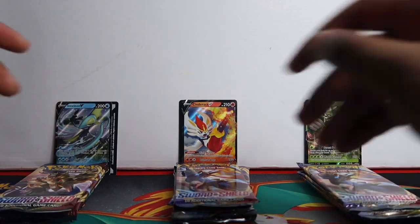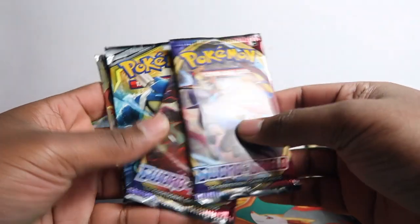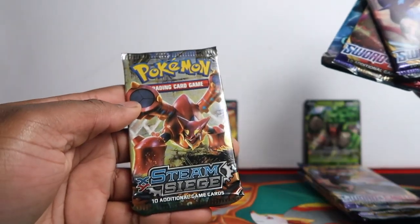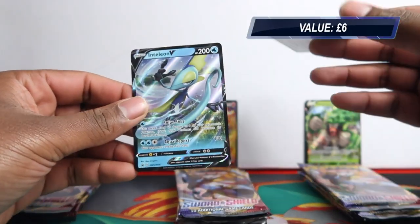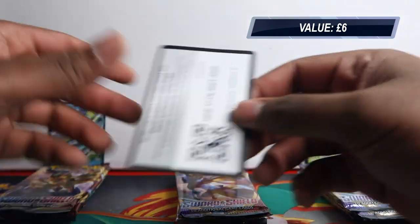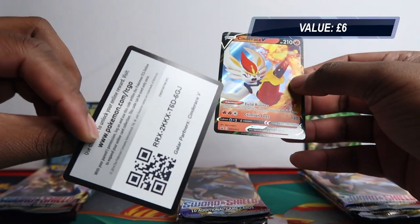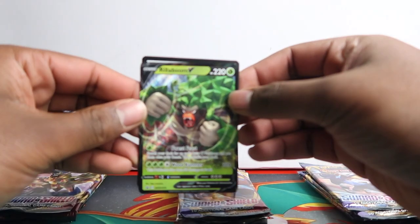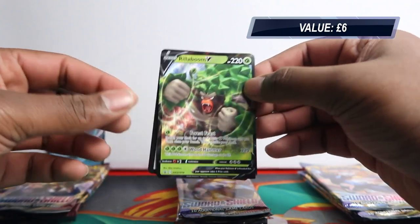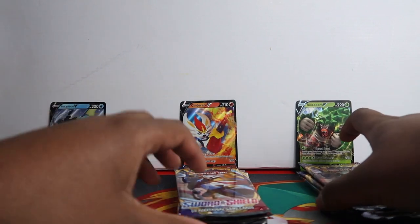We've opened them all up. Let me show you the packs - you get the same packs throughout all tins. You get two Sword and Shield packs, one Cosmic Eclipse, and one Steam Siege, which they seem to keep reprinting for some reason. Here is the Inteleon promo card and code card. Cinderace V promo card and code card. And Rillaboom - that's my favorite starter - and the code card for that. Final evolution starters.